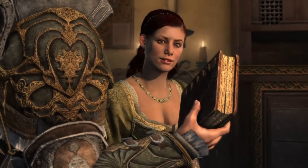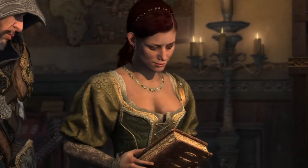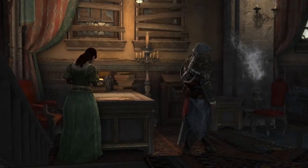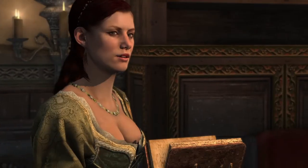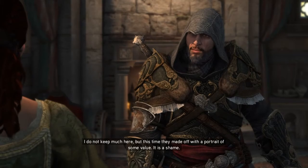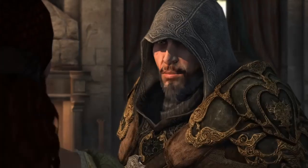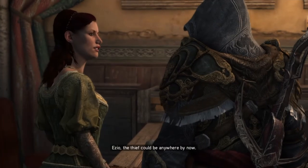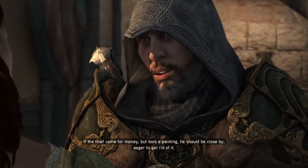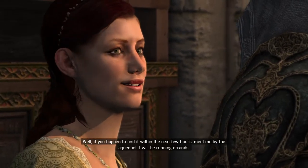What do you make of this? Oh, Ezio. Incredibile. Early Coptic bindings, still in good shape. Amazing. This must be a third century transcription of the original. Sophia, what happened here? Oh, that happens once or twice a year — people break in thinking they will find money. I do not keep much here, but this time they made off with a portrait of some value. It is a shame. You keep working, I will find your painting. Ezio, the thief could be anywhere by now. If the thief came for money but took a painting, he should be close by, eager to get rid of it. Well, if you happen to find it within the next few hours, meet me by the aqueduct. I will be running errands.